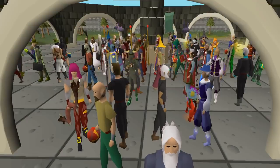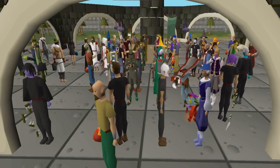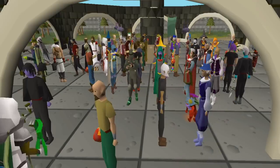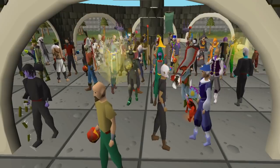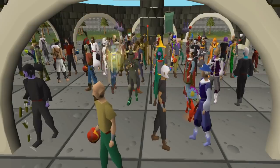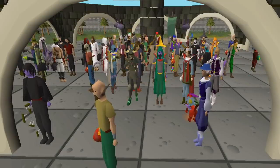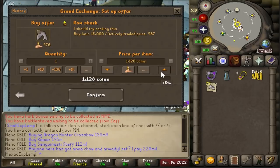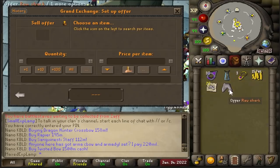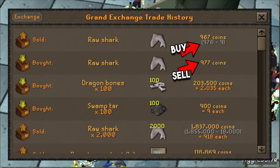Beyond that, flipping is a great efficient money maker in the sense that it takes very little time to do and can make you quite a lot of money — the more you learn about it the better you will be. Essentially every item on the Grand Exchange has a margin between what someone is willing to pay and what someone is willing to sell. You can utilize this by buying at the highest price anyone's willing to pay and selling at the lowest price anyone's willing to sell at, and there will always be a margin of money to be made.